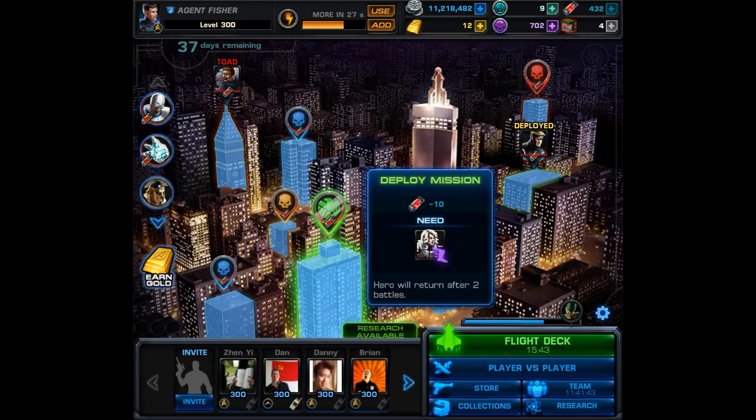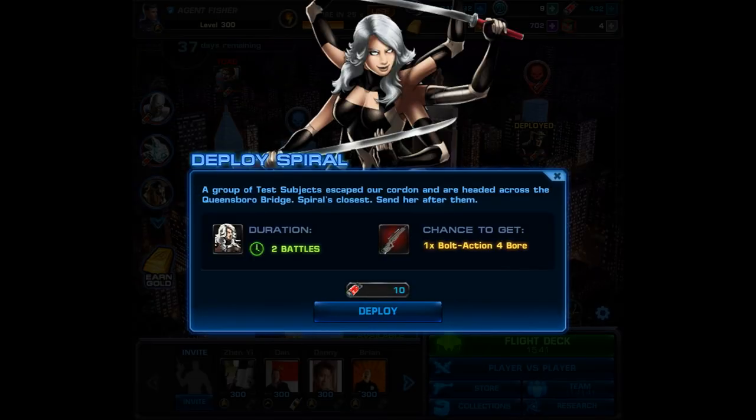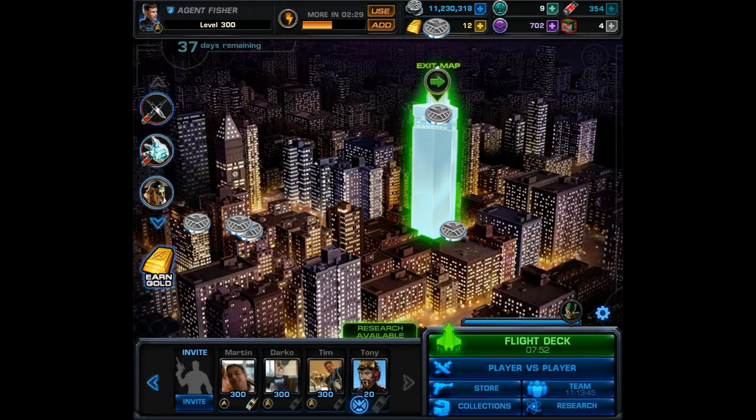The PvP character that you will need is Spiral, so she's going to run you 135 command points. But that will be all three of the named hero deploys. After you've completed all the deploys and all the threats, you will see this dialogue pop-up.